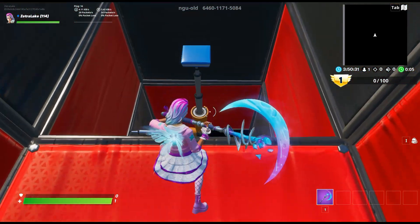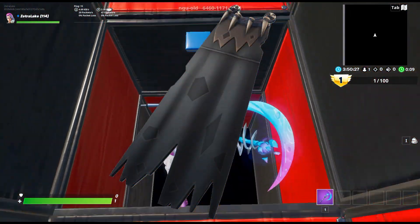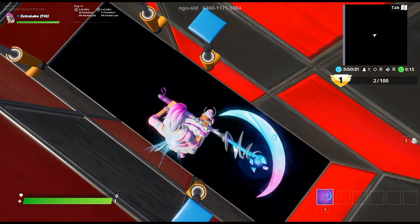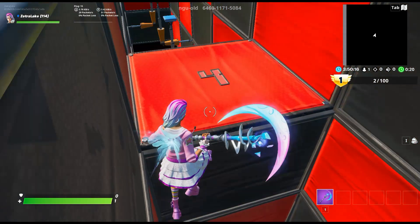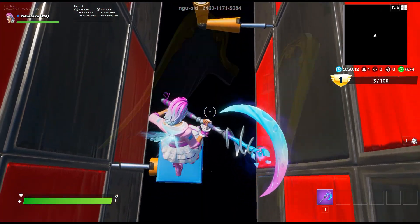Alright, so for the first combo we have the Frozen Shroud. This backbling used to be super super popular back in seasons five and six when it first came out, but now I don't see it that much anymore. It's still quite popular and still a very good backbling, and with the Oro skin it just matches super super nice.